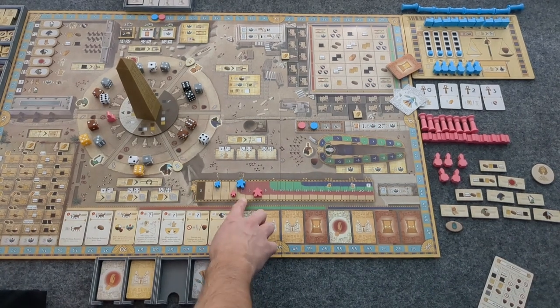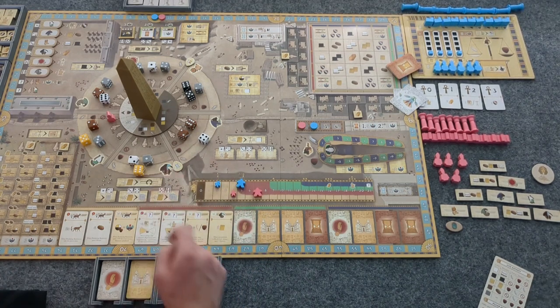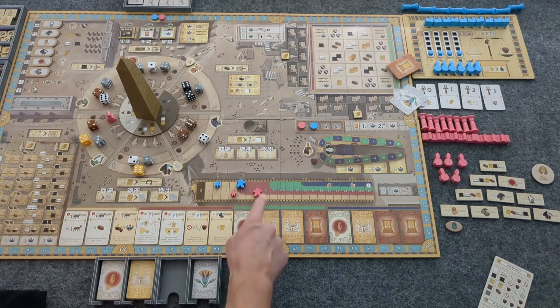As for the board, we can see that we, the player, still start at five population and two happiness — the starting happiness and starting population. Bot in Common, however, does get a bit of an advantage: they start at seven population and four happiness.